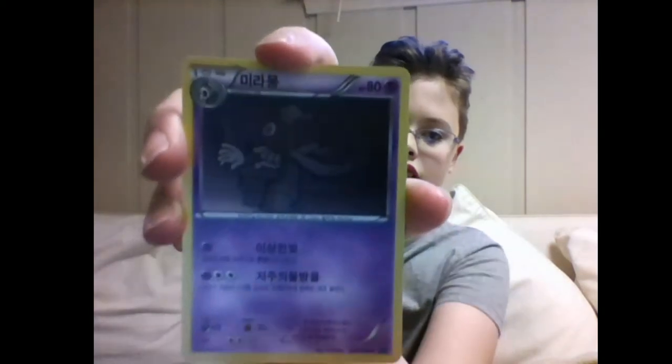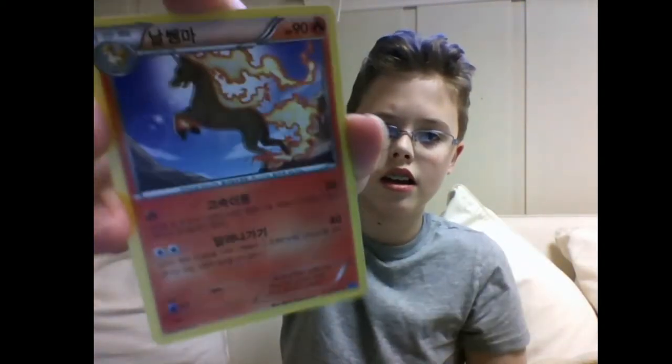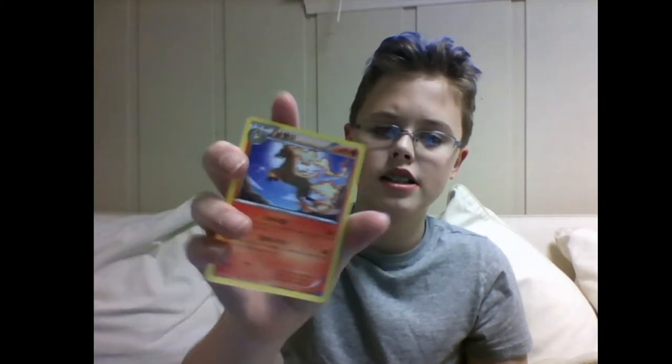Next pack — no code trick. Shanks, Dusclops, Cedar, Milktank, and Rapidash. Let's put those aside.